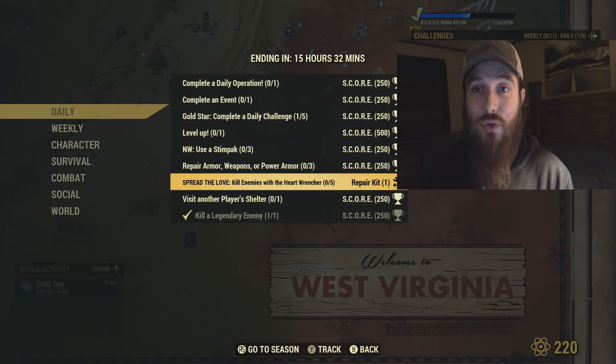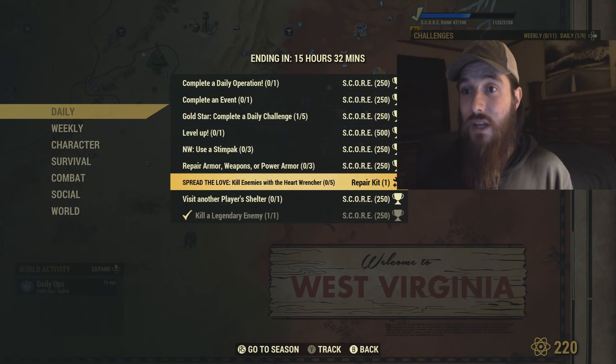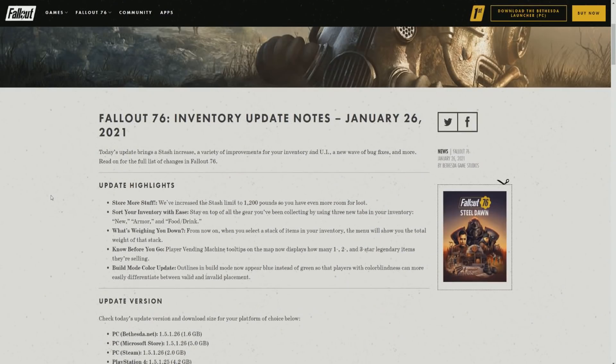For the daily Spread the Love challenge, you need to kill enemies with the Heart Wrencher at least five times and you'll be rewarded one repair kit. For the weekly challenge, you need to kill at least 30 robots with the Heart Wrencher and you'll be rewarded the Robe Coat, T-shirt, and Shorts. I highly recommend logging in if collecting unique items is your thing. This runs until February 16th, and weekly challenges will switch up, likely offering different unique items.